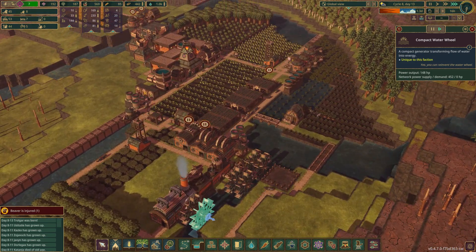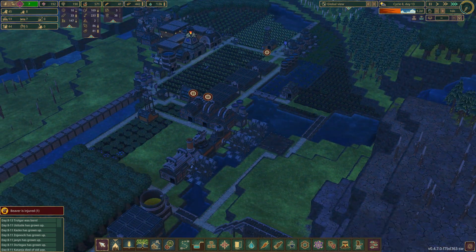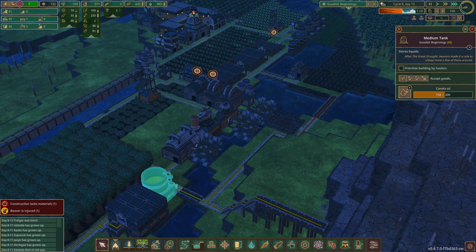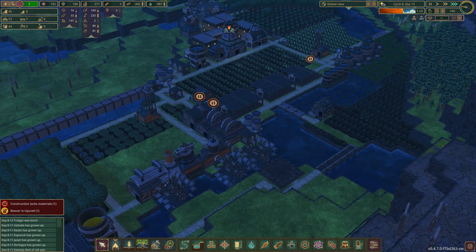Maybe the next thing we build is batteries - I'm not sure. One more metal block and we'll turn this puppy on, and then we'll have a use for all this wood. Might even start chopping these trees down, possibly. We don't want to run out of wood. Look at all this canola oil - beautiful.